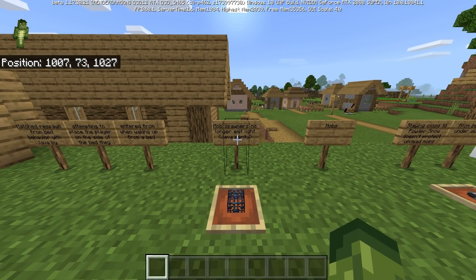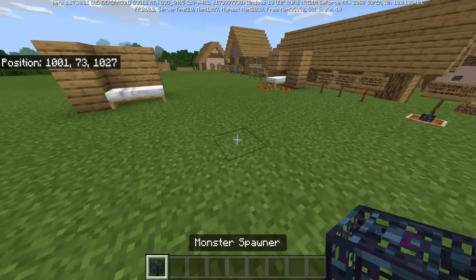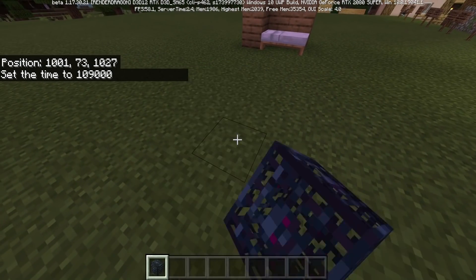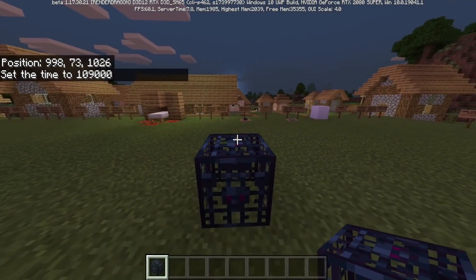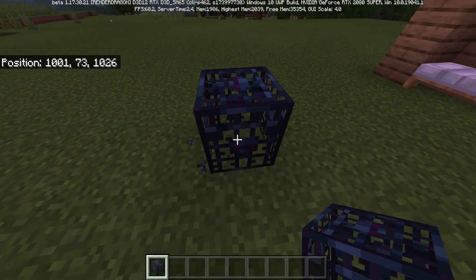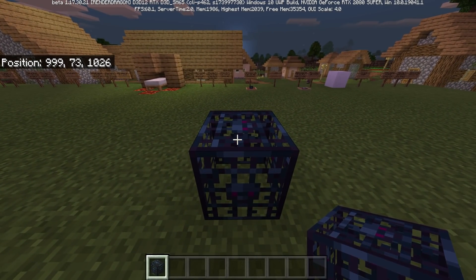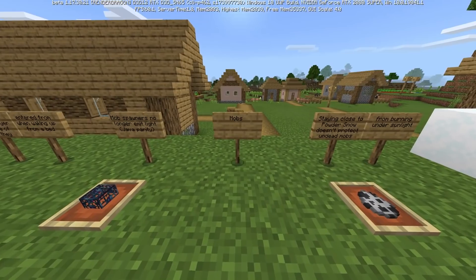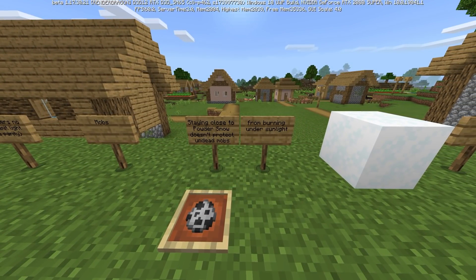There is a feature that a lot of people in the Minecraft Bedrock community don't like: mob spawners no longer emit light, and this is a Java parity change. Previously, spawners on Bedrock would emit a very tiny bit of light — people questioned why Bedrock wouldn't match Java. So as of this version and going forward into 1.18, spawners will not emit light.